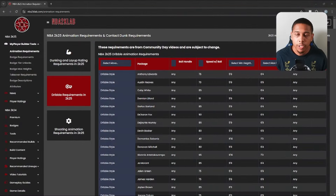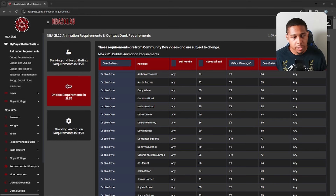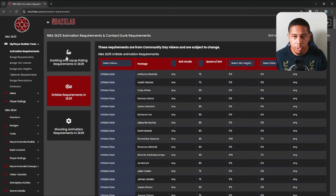Another useful tool you can use is NBA 2K Lab. If you don't know what NBA 2K Lab is, it's a site that gives you all the information you need to know about 2K. It's a very useful tool and it's free. They also have paid services for jump shots and other things if you want to get into that, but their free stuff has more than enough information for you to make a very good build. They have different sections — animation requirements — and you can look at all the requirements you need. If there's something specific you want your build to have, you can come to NBA2KLab.com and use that.